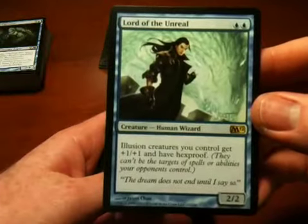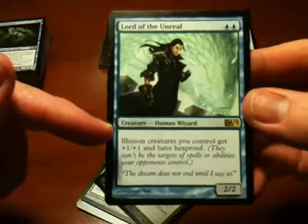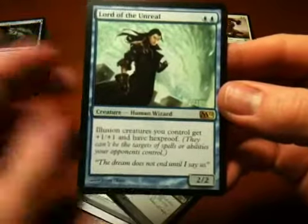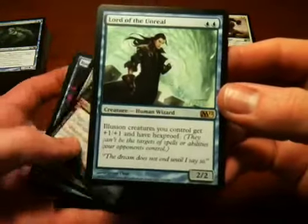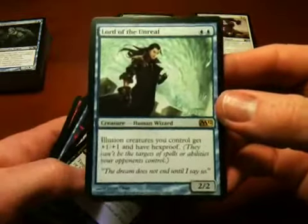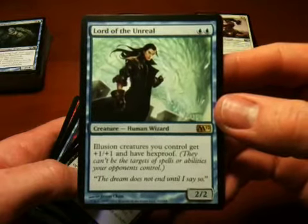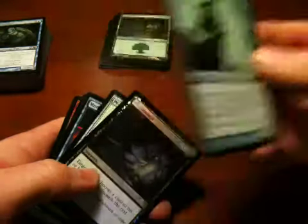Lord of the Unreal — I was never very impressed with cards that had an effect that only affected one particular type of creature, because unless you're building a whole deck around that type of creature, I don't think you're very likely to have that in play. So illusion creatures, which I don't even really know what that means, get this special ability with this guy. But as far as I'm concerned, he's just a two-mana 2/2 creature, which isn't very exciting.